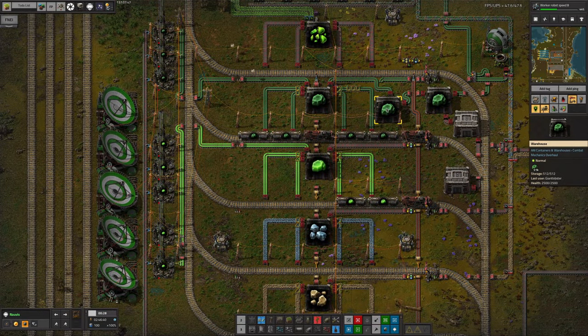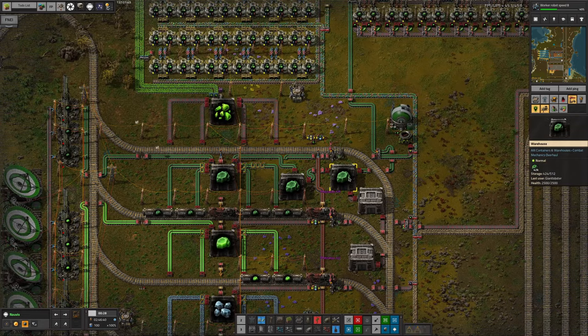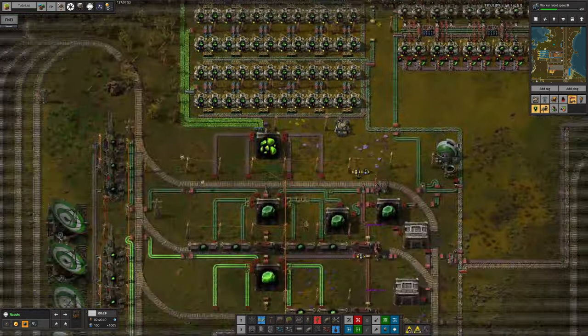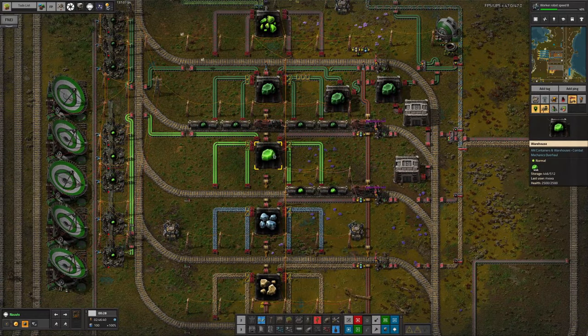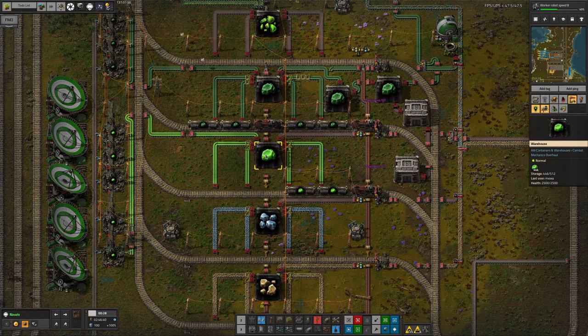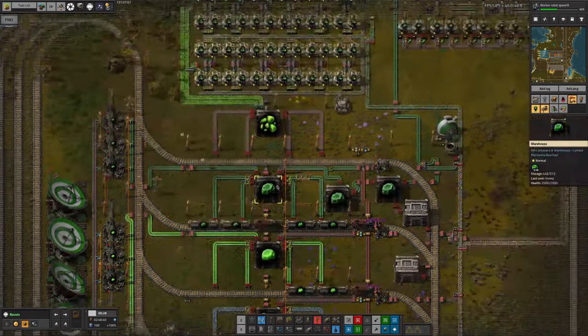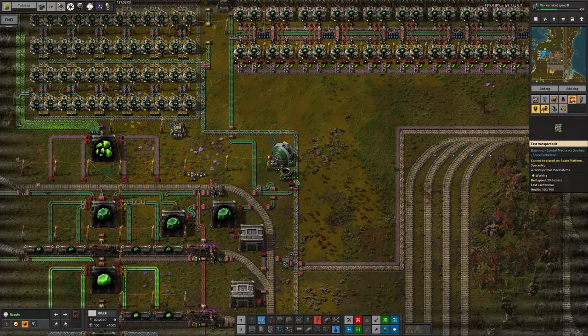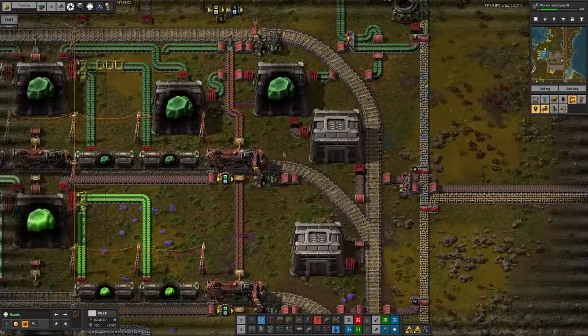We seem to have quite a lot of uranium-238 over here - two warehouses full and another one that's mostly full. I don't know why we're not enriching more of this to be honest. I suppose probably because this is also mostly full, but even so, I feel we should probably try and pump a bit more through the coverexing.